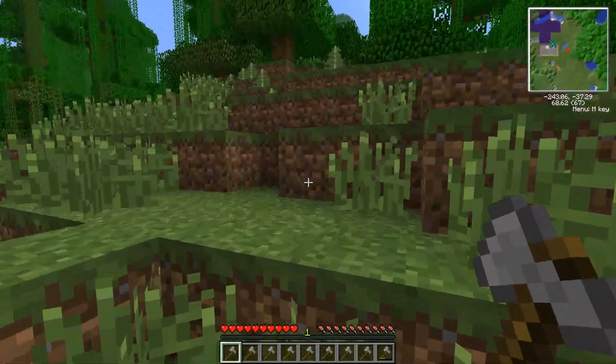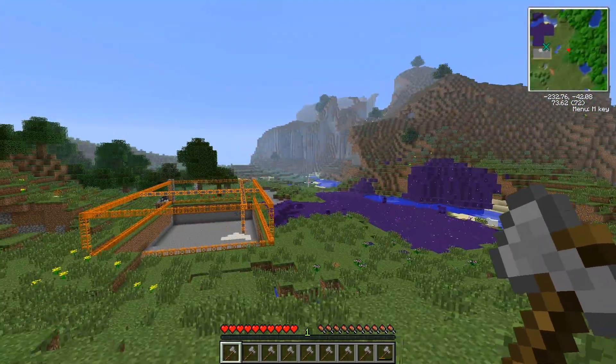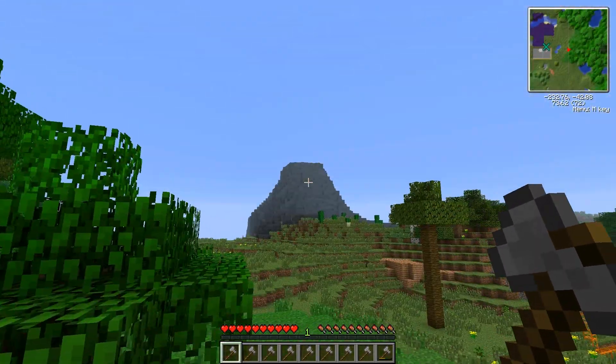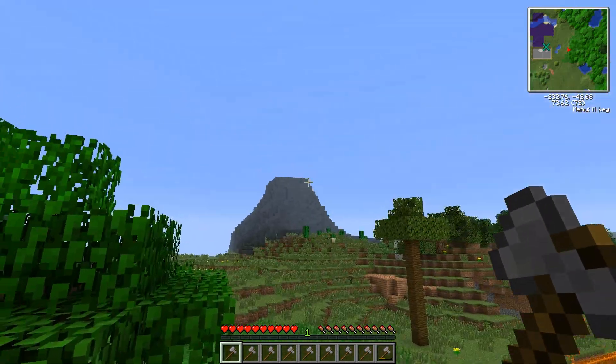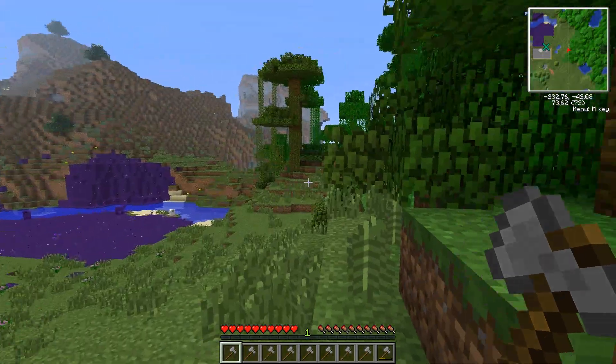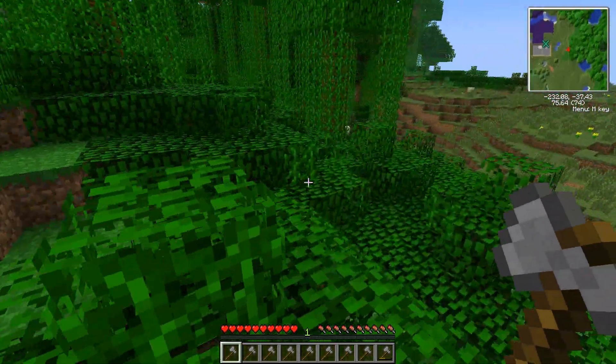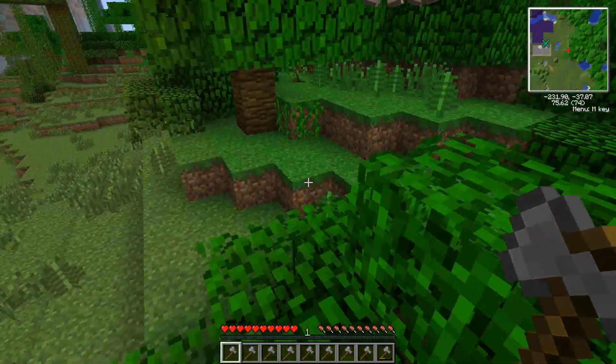I probably won't go through all the mods. There's a volcano over there — there's a little bit of lava at the top but not very much, not as much as I would expect from my volcano. I've got the minimap up in the top right — there it is.